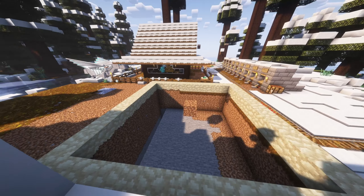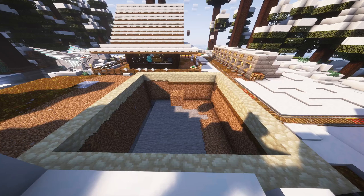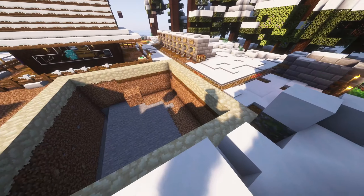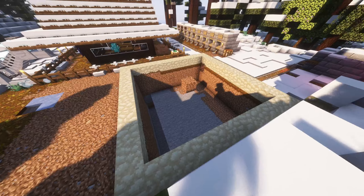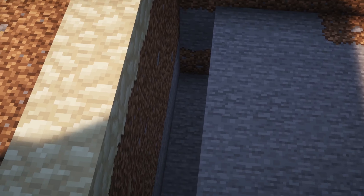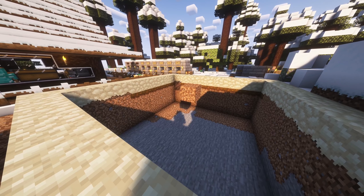This is the general layout of the mob grinder. In the middle here is going to be the spawner — I just have a placeholder dirt right now. I've dug out four blocks in each direction, and I will also put a top over this four blocks high and over. We have a cutout here for where the water is going to be placed to drag the mobs all the way down here, and then a water source there to drag them into the corner. I will do a time lapse of me building the rest.